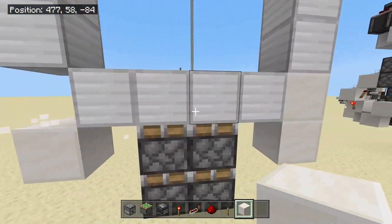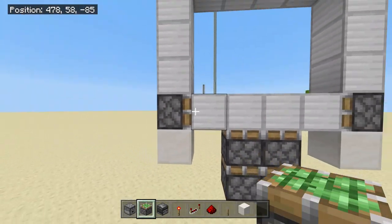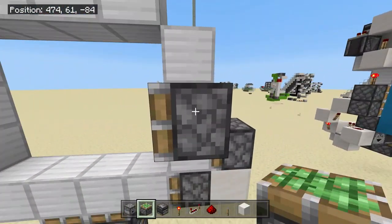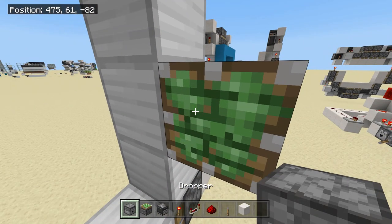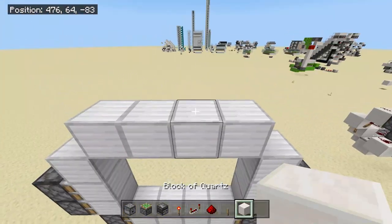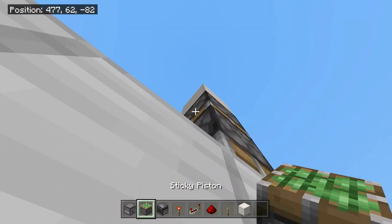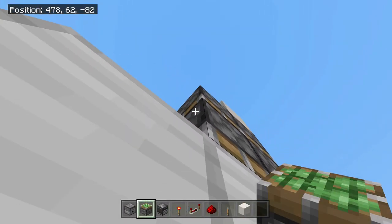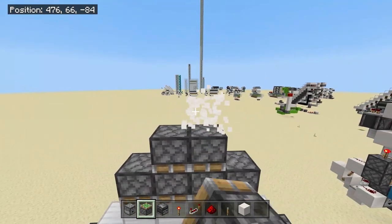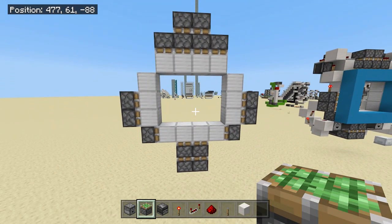Destroy this middle block, destroy this middle block. Place a sticky piston going into this block and then a sticky piston going into this block. Place a block behind this sticky piston, then put two sticky pistons on top of that. Do this to the other side — one and two. Destroy these temporary blocks. Come three blocks from the top, destroy these middle blocks, and place two sticky pistons facing downwards, then one sticky piston facing downwards on each side. Destroy this top block.